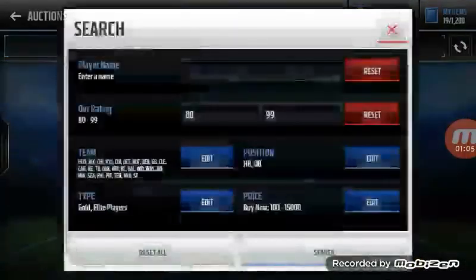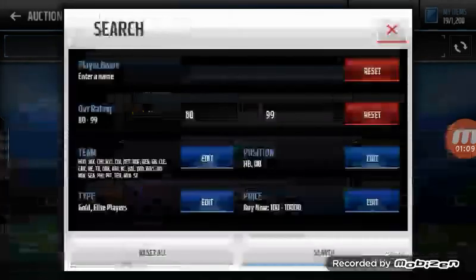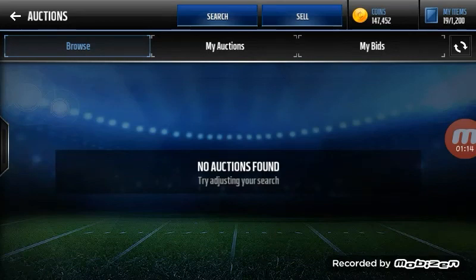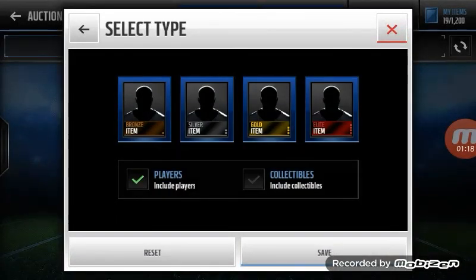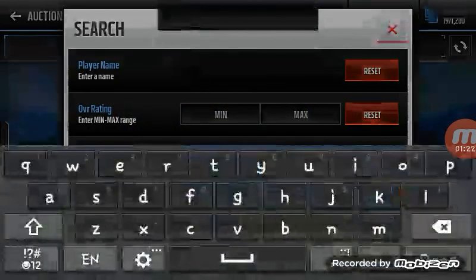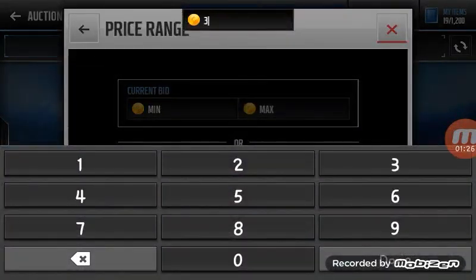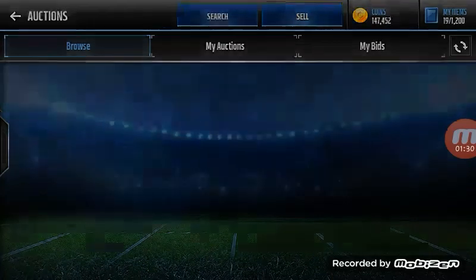If you get someone like a Lamar Miller or anything above that, they go for a lot more. I just did a drop and didn't get anything, but yeah. If you really don't have a lot of coins or you're not that good at sniping, just flip gold trophies.